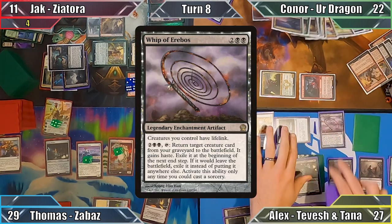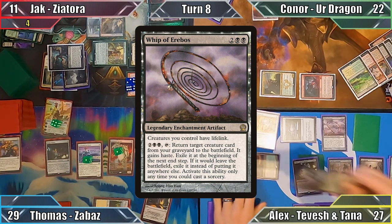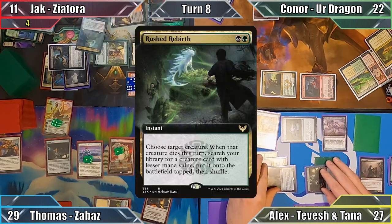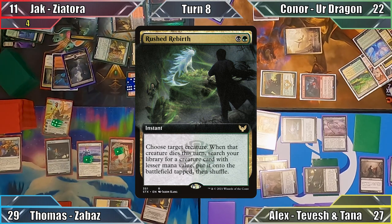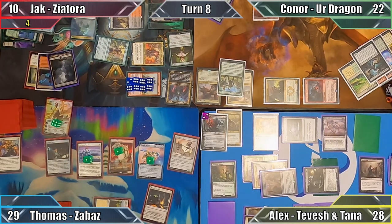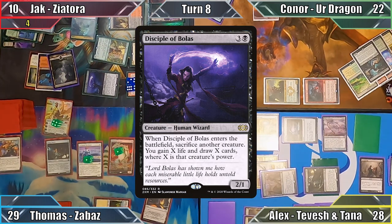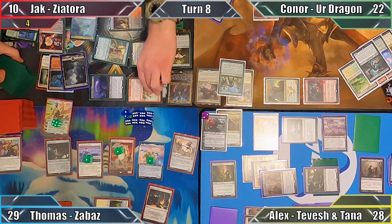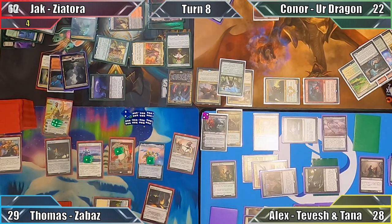I begin my turn by casting Whip of Erebos, then move to combat. As promised, I attack Jack with all my creatures except Deathrite Shaman and Blood Artist. Jack responds by casting Rushed Rebirth, targeting Brainstealer Dragon with the instant, then sacrificing the undead Dragon to Greater Good. I drain Jack for one with my artist, and Jack searches the library for Disciple of Bolas, putting two plus one plus one counters on Hamletback Goliath as they enter.